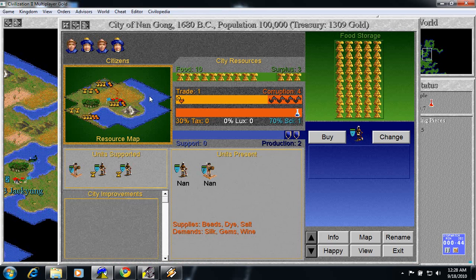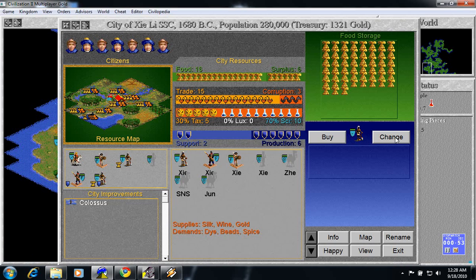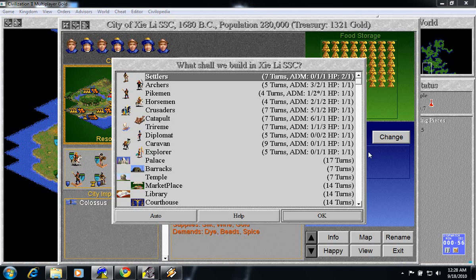I'm going to build another settler. Now you build a diplomat. We build a settler, and now we're going to switch over to the Marco Polo's Embassy.